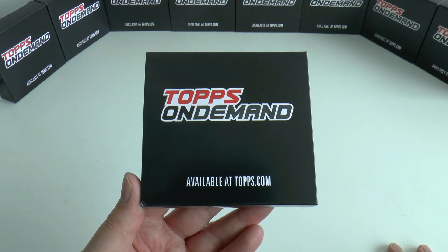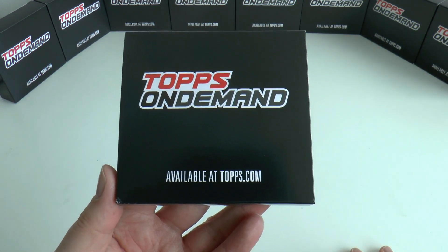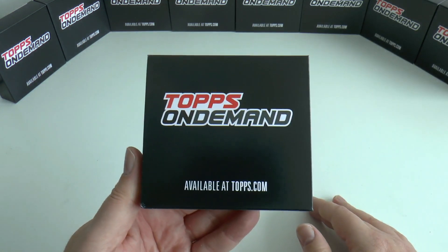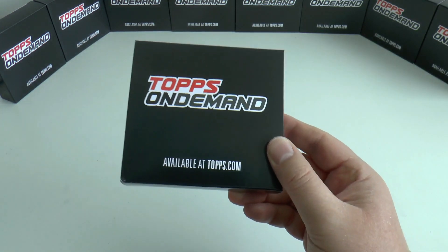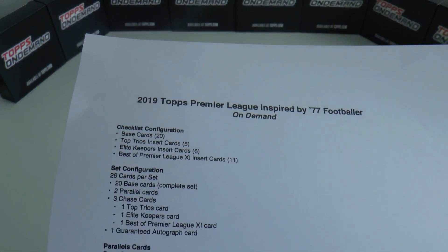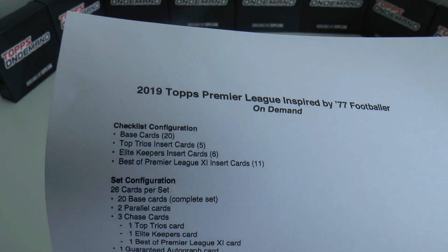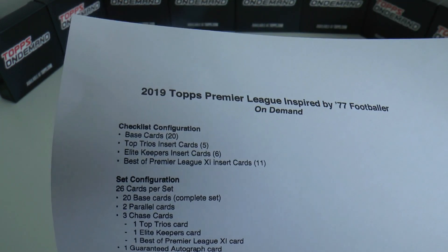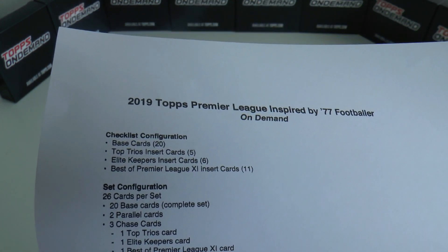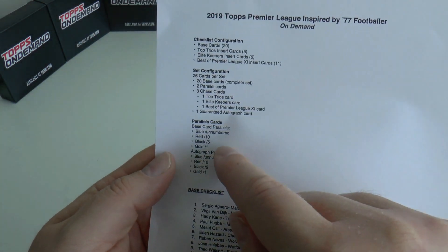This set is inspired by the 1977 Topps Footballer Gum cards, which I'll show you shortly as we compare between the two sets. Looking at the collection, the checklist shows: base cards are 20, Top Trio insert cards is only 5, Elite Keepers 6, and Best of Premier League 11 - obviously 11 of those.